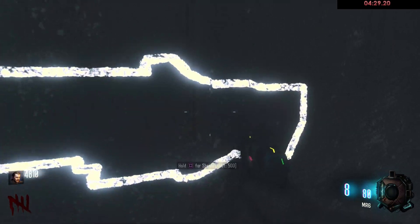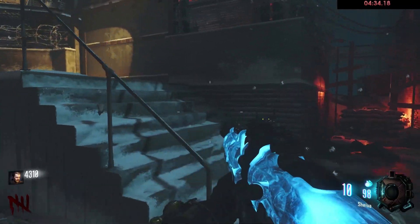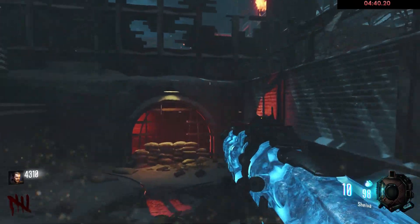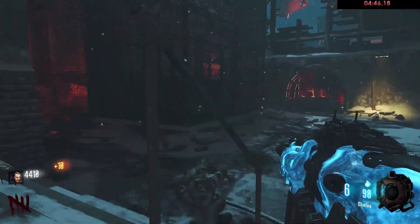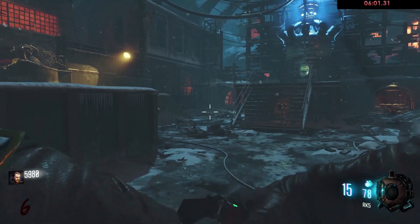On round 5, you're going to want to buy the Shiva and replace your MR6 with it, then play out the remainder of round 5. Once you buy the Shiva, hopefully on round 6 you'll have the dog round — this is what I like to call the perfect setup: getting the RK5 on round 3, the Shiva on round 5, and then on round 6 you have the dogs, which lead you into round 7.